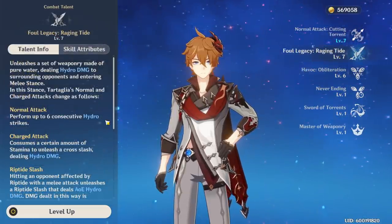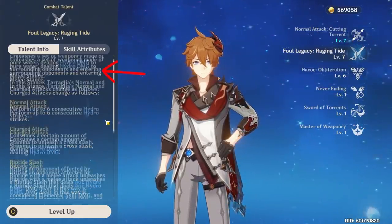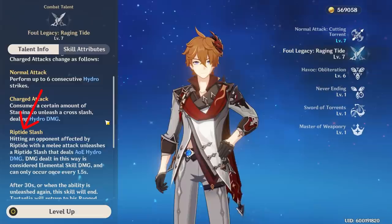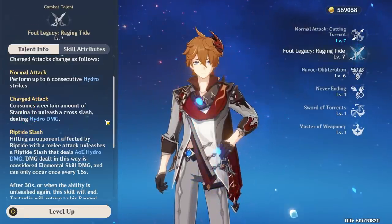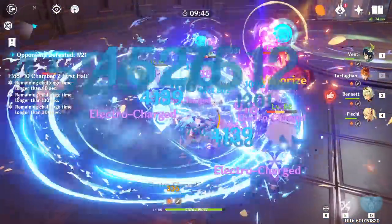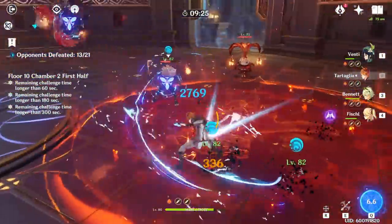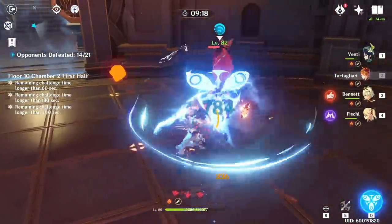His elemental skill turns Tartalia into a melee god, and simply activating the ability does a nice burst AoE hydro damage. All attacks are still considered normal attacks but deal purely hydro damage. Hitting enemies affected by Riptide with normal or charge attacks causes an AoE hydro burst explosion that does very high damage. That damage is considered elemental skill damage and can only happen once every 1.5 seconds per monster. This means that when you are in melee hitting monsters with Riptide on them, every hit does extra AoE damage on top of his normal attacks — this is why his damage is so amazing.